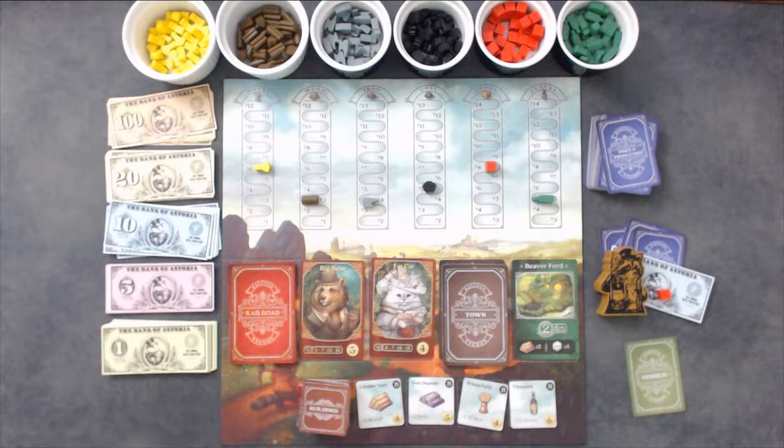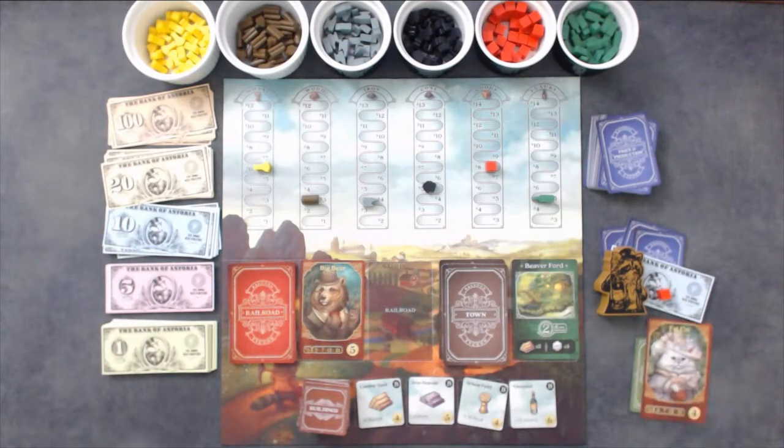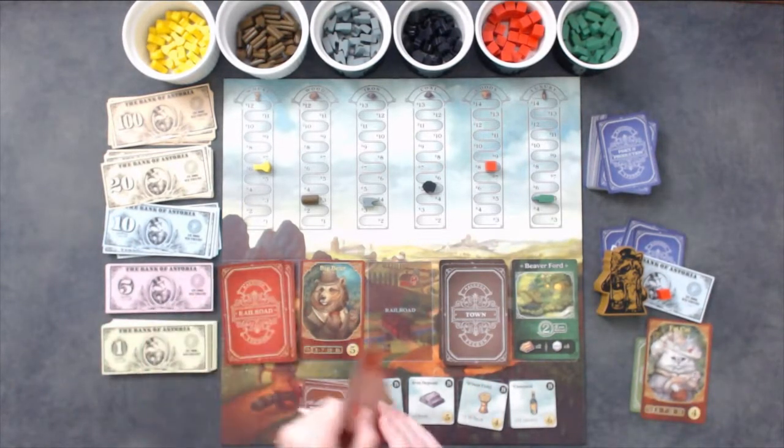Select one of the two railroad cards available and begin an auction by bidding the starting amount listed on the bottom right-hand corner of the card. In turn, players will increase the bid until all but one player has passed. Once you have passed, you cannot bid again. The highest bid wins the railroad card. The winner pays the bid and places the railroad card in front of them. Then the empty spot is refilled by flipping a new railroad card face up. If you started the bid but did not win the auction, you may take another action including starting another auction. If you started the bid and won, your turn is over and play continues to the next player.